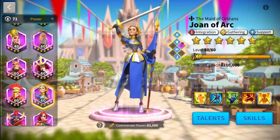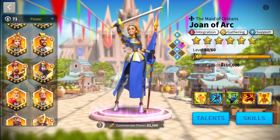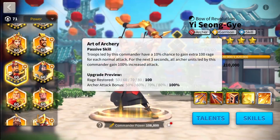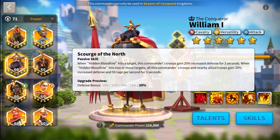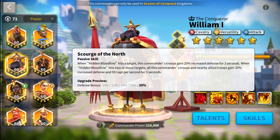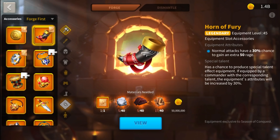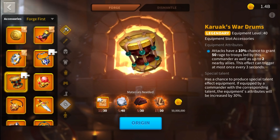We also have some active commander skills which boost rage accumulation, such as Joan of Arc and Trajan, and some passive commander skills, among which are YSG's second skill and William's fourth skill. YSG boosts himself, while William boosts allied troops. Finally, another way to gain more rage is through equipment — specifically the Horn of Fury, which has a chance to grant your own troops 50 extra rage, and the Kerouac Sword Drum, which has a chance to grant up to two allied troops 50 extra rage.